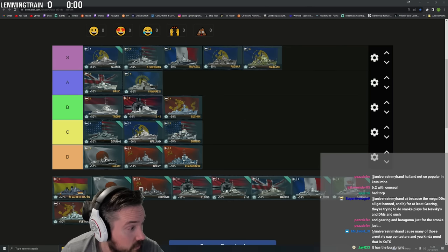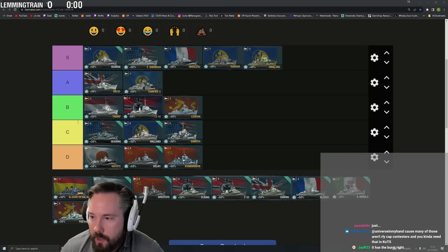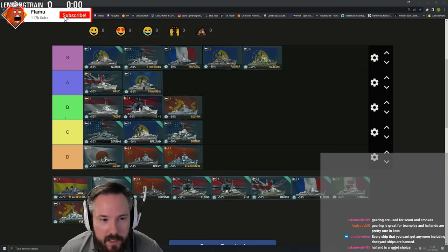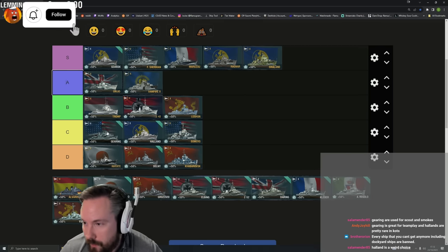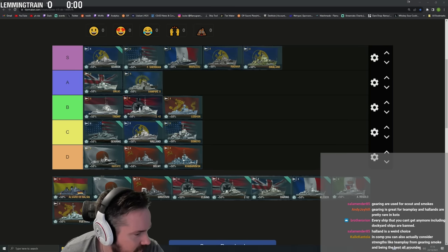Why do teams use Gearing and Holland in competitive? Also in certain competitive modes a lot of ships are banned. Comparing randoms and competitive is the dumbest thing you can do — in comp you build super tanky so you can't get killed; in randoms you build damage to kill enemies. Gearing is used in competitive because it lays an absurd amount of smoke which is really useful, but in randoms smoking up a teammate who then runs out of the smoke is completely irrelevant.